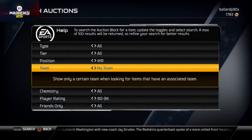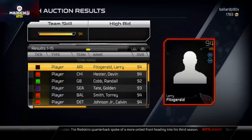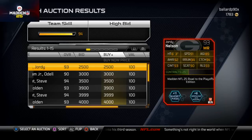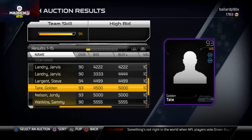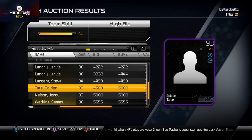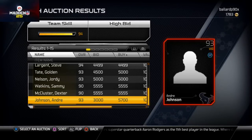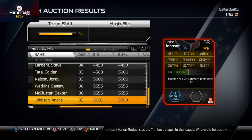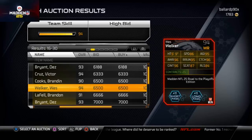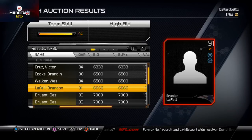Let me show you another guy I really like in the same overall bracket. This Shorty Nelson card is not bad. The Sammy Watkins card — nobody really wants Sammy Watkins because it doesn't have very good catching traffic. The Audrey Johnson card isn't bad. The Wes Walker card is really good — 96 catching traffic — but I still don't think it's better than the Steve Largent card.